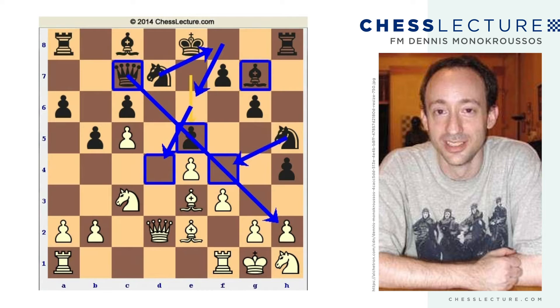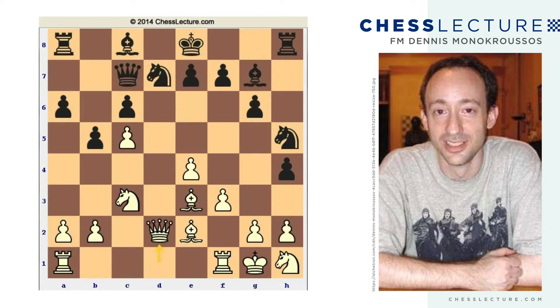From here, Serper plays really brilliant chess and does not let Black have any chance. Serper plays knight f2 first, then knight f8, and now comes the spectacular chess: a4.